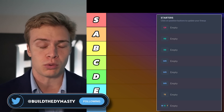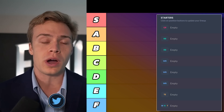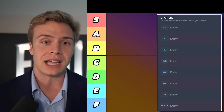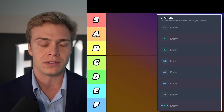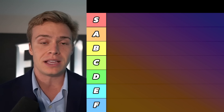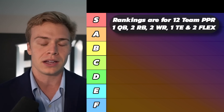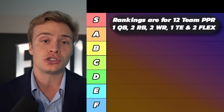Understanding your starting lineup requirements, understanding the size of your league, and how many bench spots you have should really dictate how you decide to construct your roster through the early rounds of your fantasy football draft. The rankings I'm making now are for leagues that start one quarterback, two running backs, two receivers, a tight end, and two flex spots.